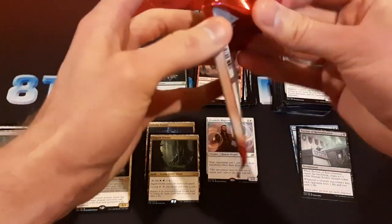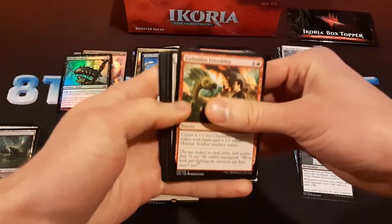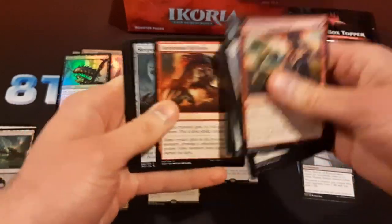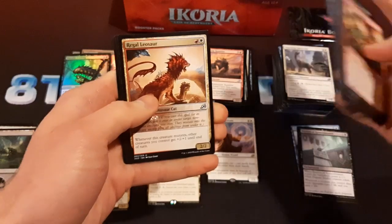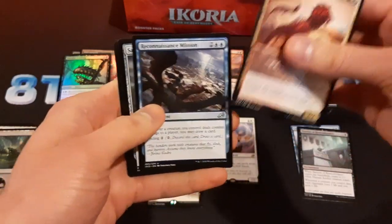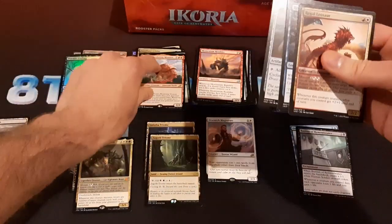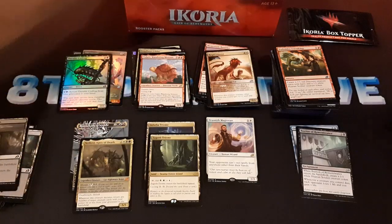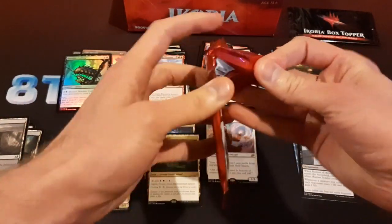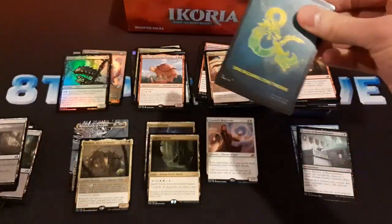It's interesting — if we do return to Ikoria at some point, will they do something like the Godzilla thing again? This was the first set to introduce that as well. Overall, it's a very impactful set for what it introduced to the game. Yadaro, pretty good card. It introduced Companions, Triomes, the Godzilla style of alternate art cards.